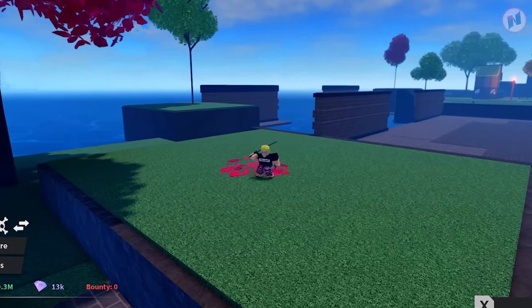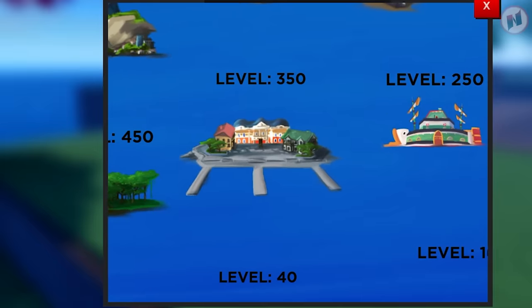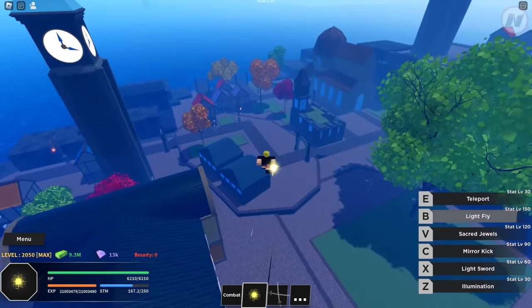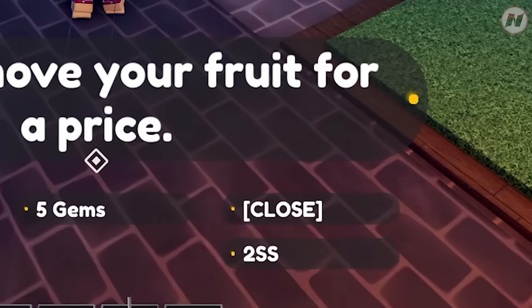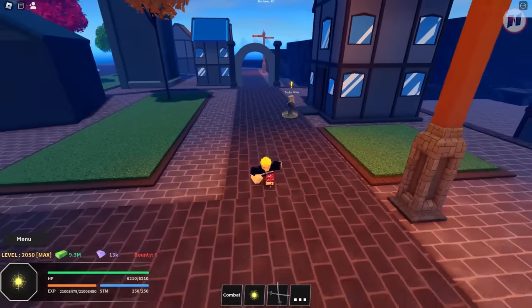To get this, you want to go to Loketown. Loketown is located just right here. Once you're here, talk to Dr. White. As you can see, there's Two Sword Style right there. You can buy this for 100,000 belly. I already have that right now and I already showcased it.